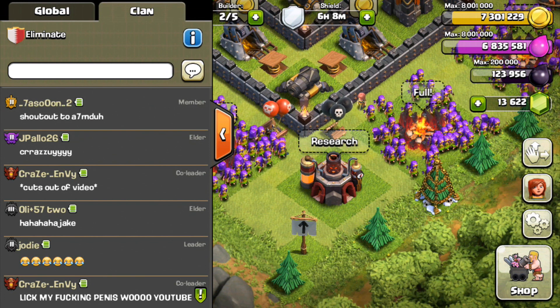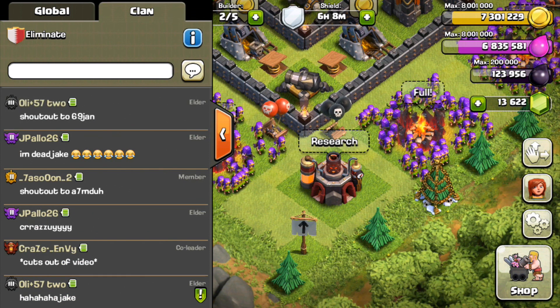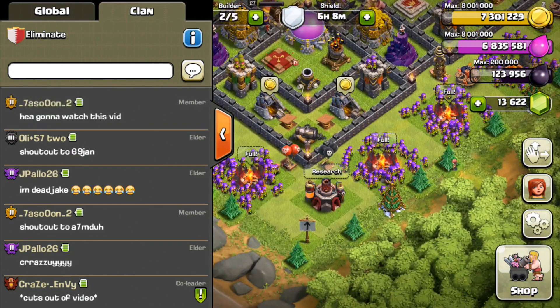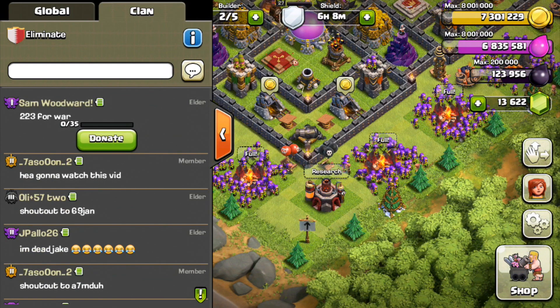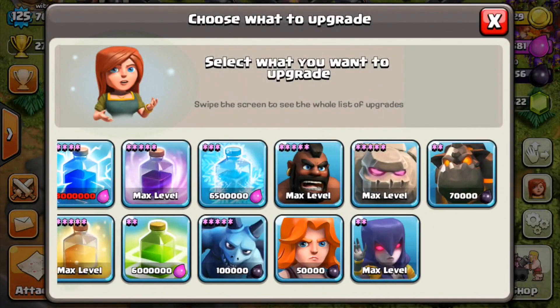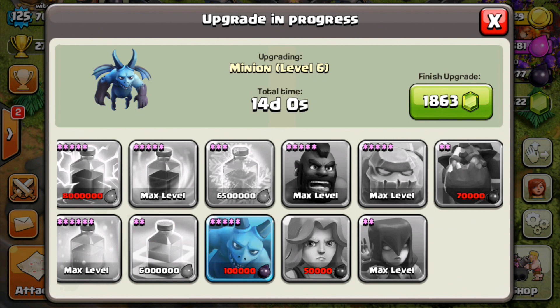Little spoiler: next year I will be doing a very serious trophy push, probably after I get back from Chicago around Christmas and New Year's. I might start it earlier on Christmas break since I'll have a couple of free days to get up in trophies and into Champions. I definitely want to get a couple more things maxed out before pushing, because elixir is kind of hard to come by when you're using Balloons and Minions. So let's go ahead and upgrade our minions to max — the Balloon and Minion king. I'm just playing, I'm not gonna call myself that.